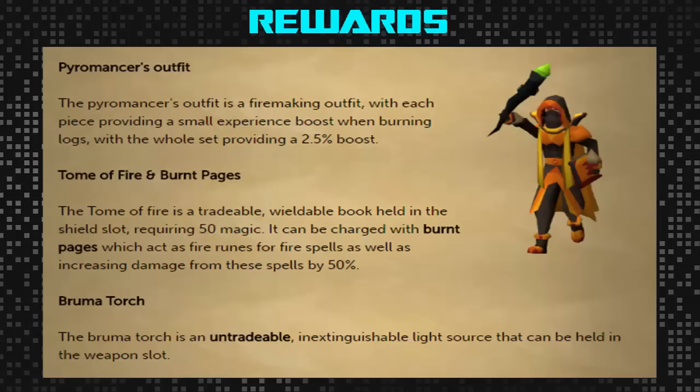Now let's jump into the rewards. The main thing to note is the Pyromancer outfit and the warm gloves. Just like many skilling outfits, when fully worn this one gives you 2.5% increased experience while training Firemaking, and it also helps you when killing the Wintertodt boss. Wearing pieces of the Pyromancer outfit as well as the warm gloves, the Bruma Torch, and the Tome of Fire decreases the amount of passive damage the boss does to you.